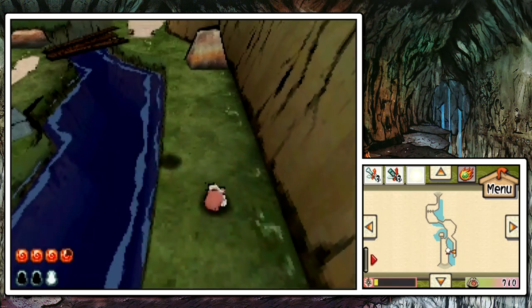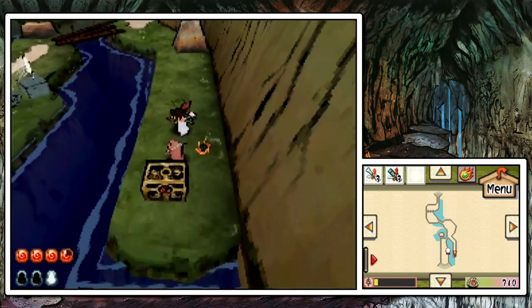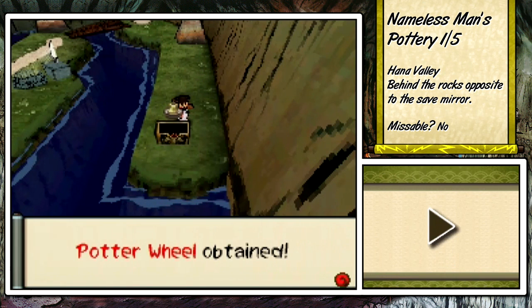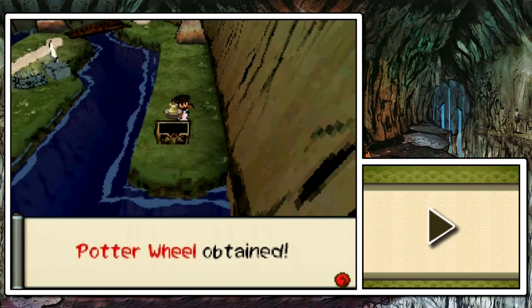Right here we have a new creature. It won't do much damage to you, but you're going to want to fight those because it's the only place where those actually appear. And right off the bat we have a Potter Wheel, which is the first of the manifest.